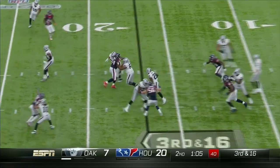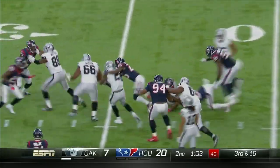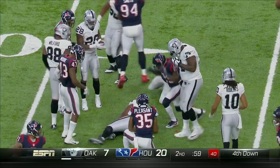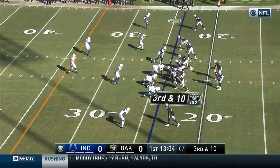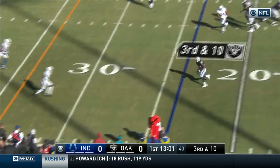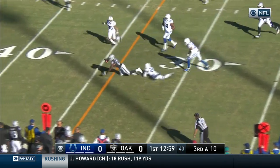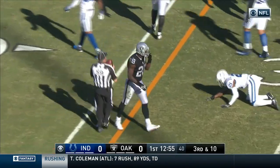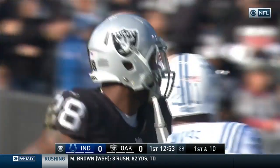Lined up near that new left tackle, Watson. They run inside away from Cloudy. Murray — a tough run, but he's down well short of the first down. Then they're able to just throw it over to Murray. What a nice move! He just jumped, cut right past TJ Green, and that picked up the first down.